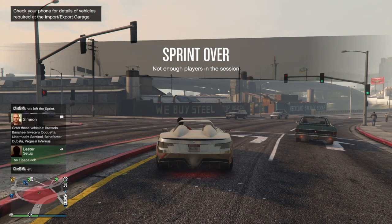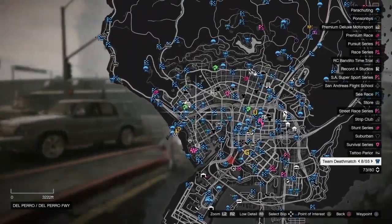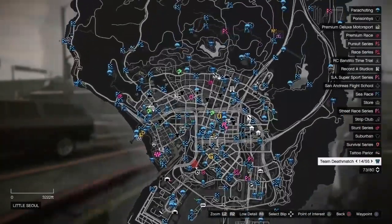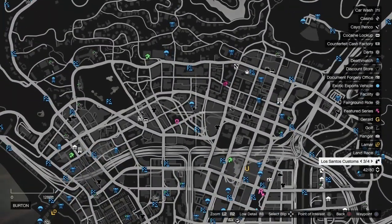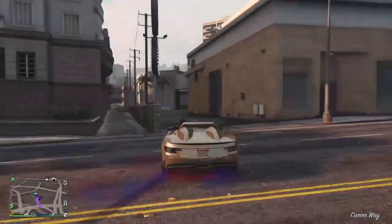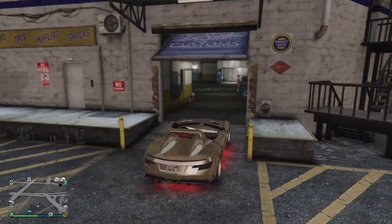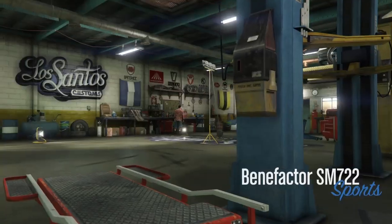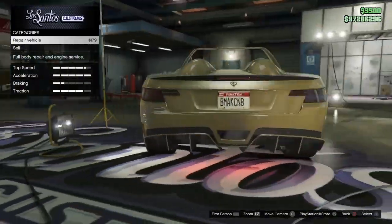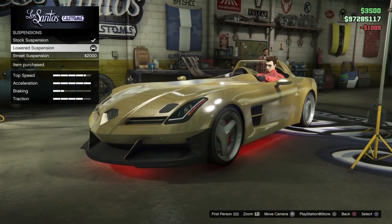Go ahead and head to Los Santos Customs and you want to change one thing on your vehicle — it doesn't matter what it is. Once you change that one thing, the vehicle has saved. It is now yours, modded and ready to go.